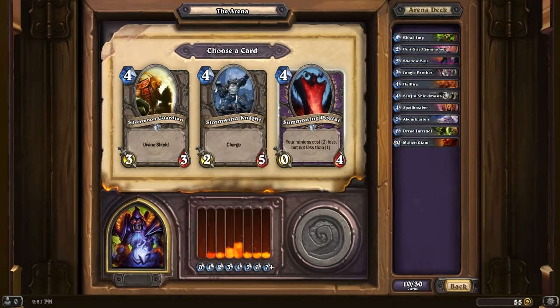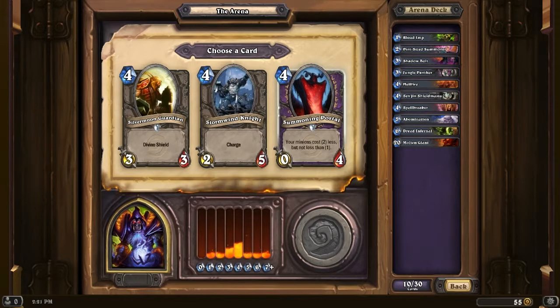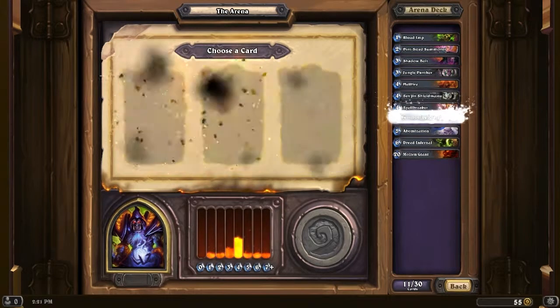Summoning Portal — pretty much the same as the Summoner but it just doesn't attack. It's 0/4 for 4, and it reduces every minion you summon by 2 with a minimum of 1. They can't be free, but that's a good option. Stormwind Knight we already used last time and it helped a little but we ended up losing quickly. Silvermoon Guardian is a solid card — 3/3 for 4 with Divine Shield, meaning it usually trades well. But we're going to take that Summoning Portal, and hopefully we get more stuff to plug the board with.